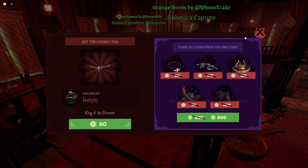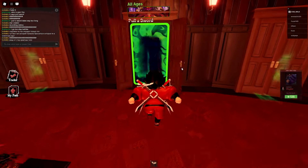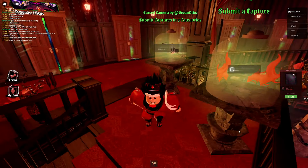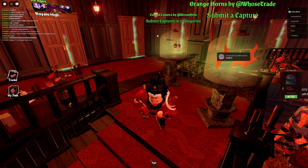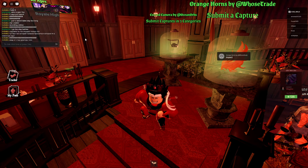I already got the first item — it's pretty easy. You just gotta join any of these games in the lobby. Click the little vampire button on the right side of your screen, then submit a post. You can only submit one picture a day, so I submitted a dummy picture — that's all you gotta do.